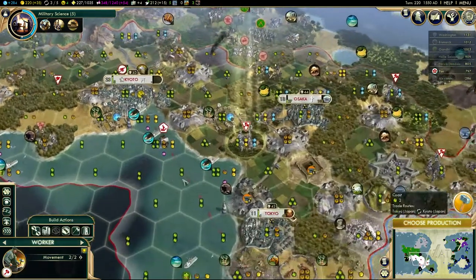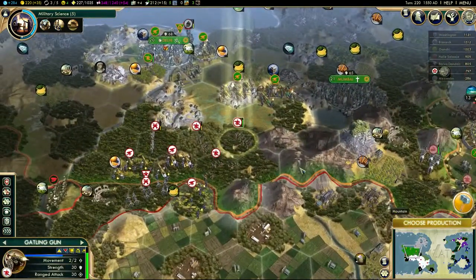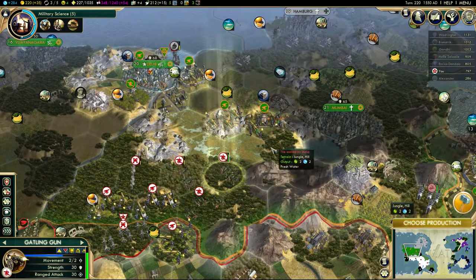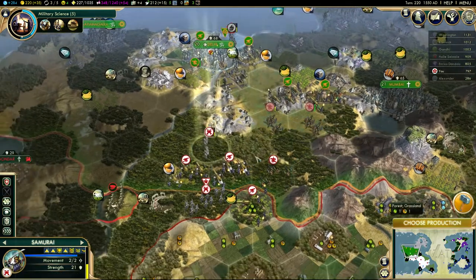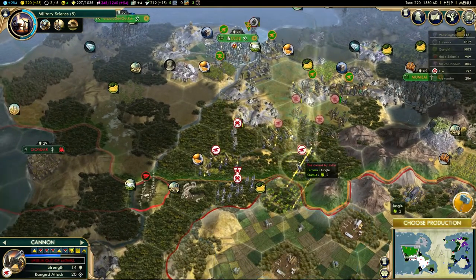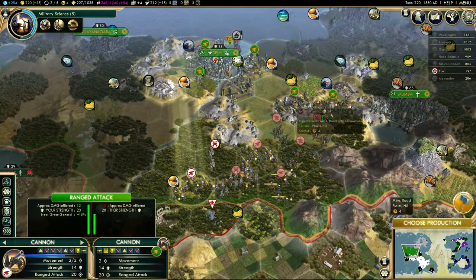This one can go back to Kyoto and heal up. I'm going to have to go across these plain tiles. I have to keep two tiles away from Mumbai as well, so I don't really want to go there - it's a bit of an issue. It's a bit of a nightmare this terrain. It's a bit risky putting this Samurai up here because of that cannon.